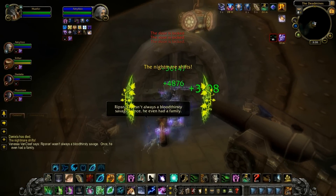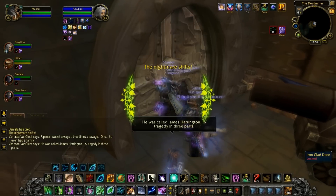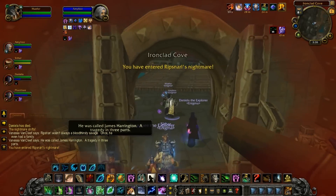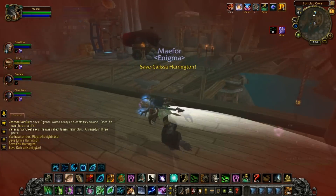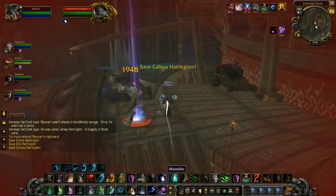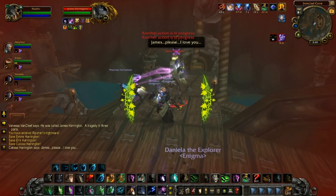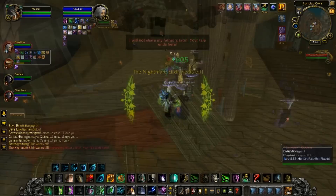When your movement speed returns, you will have entered Rip Snarl's Nightmare and the first task will be to save Emi Harrington. Run a little ways down the dock where you will find her cowering behind three enraged worgen. Make sure your tank aggroes all the enraged worgen as you cannot allow anyone to die in this nightmare. Once you save Emi, run down the dock and repeat this process for Eric Harrington and on the ship for Calissa Harrington. The Nightmare Elixir will finally wear off as you come up on the top deck and you will begin phase 2 of the encounter — Vanessa herself.